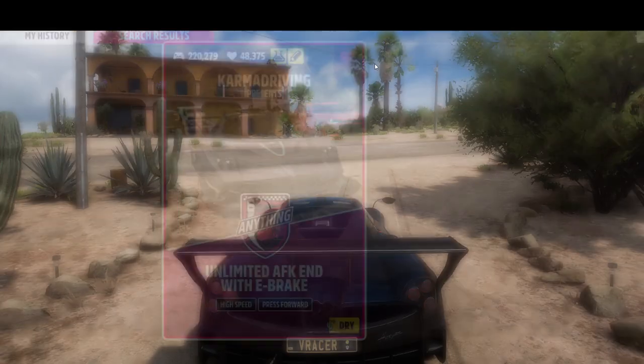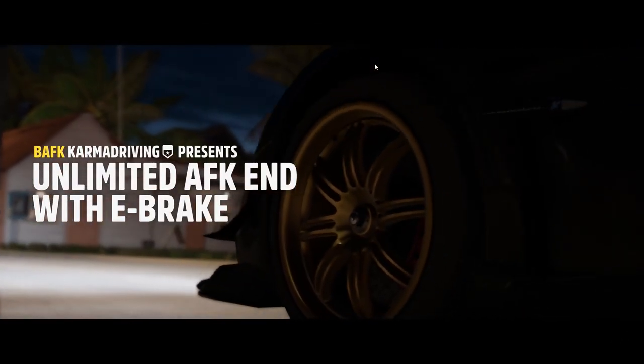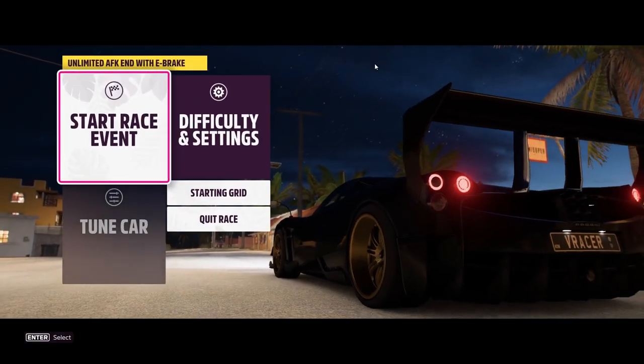Go ahead and start up the race, and select the Pagani. Make sure you have it with all of the skill perks and fully upgraded.